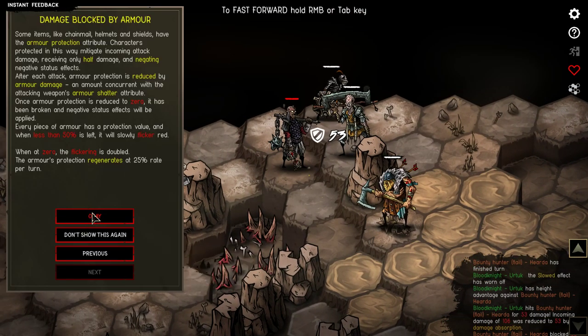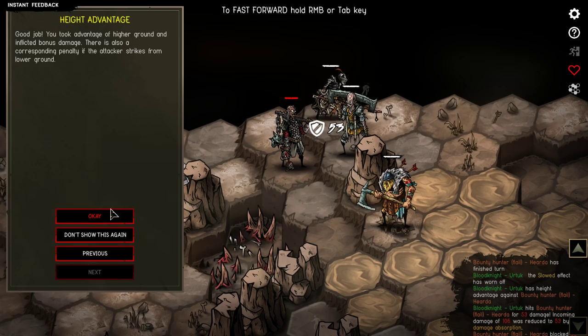Damage blocked by armor - some items like chainmail helmets and shields have the armor protection attribute. Characters protected in this way mitigate incoming attack damage, receiving only half damage and negating negative status effects. After each attack, armor protection is reduced by the attacking weapon's armor shatter attribute. Once armor protection is reduced to zero, it has been broken and negative status effects will be applied. Every piece of armor has a protection value - when less than 50% is left, it will slowly flicker red. The armor's protection regenerates at 25% rate per turn. Height advantage gives you extra damage.